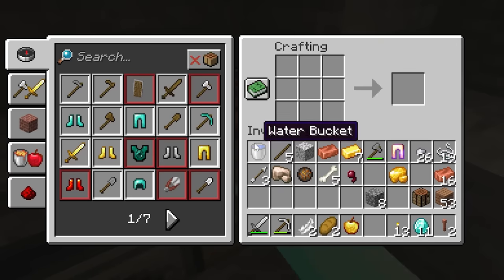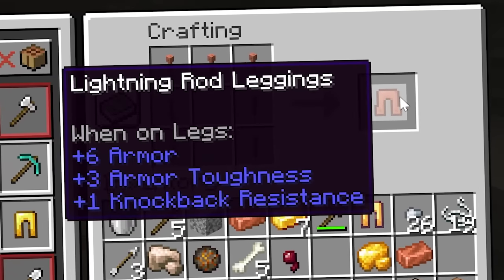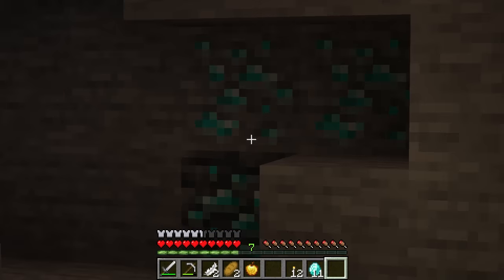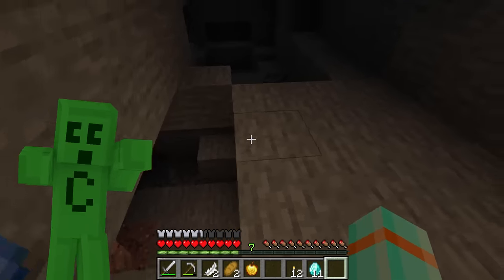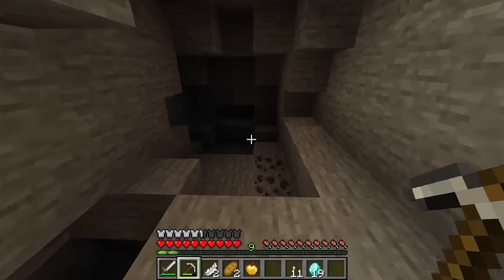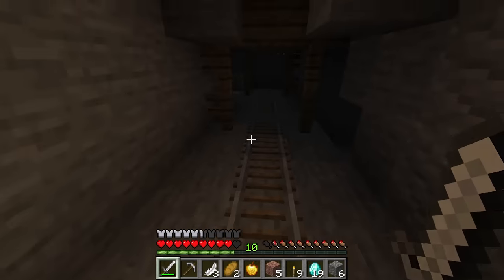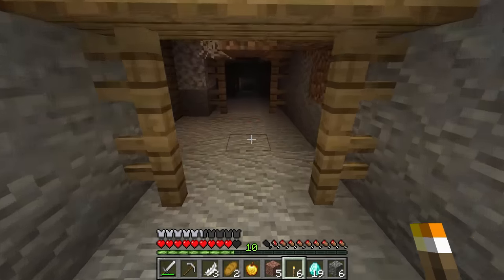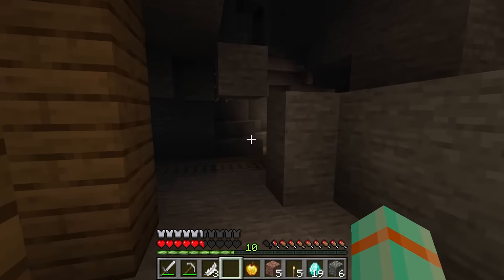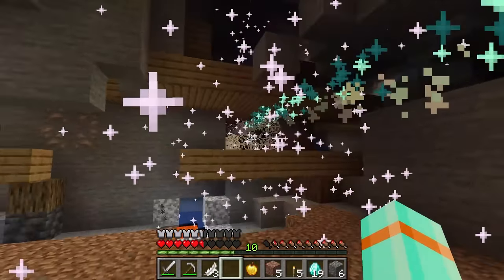Lightning time! That gives us seven lightning rods, and that gives us lightning pants! Does this do anything? Any mobs around here? There are so many diamonds — I'm up to 19! Come here little zombie child — I'm gonna lightning you with my pants. Figured it out: you have to sneak and then jump. Oh it's battle time! Who wants to get lightning? Hello boys! Yeah, who wants to battle?